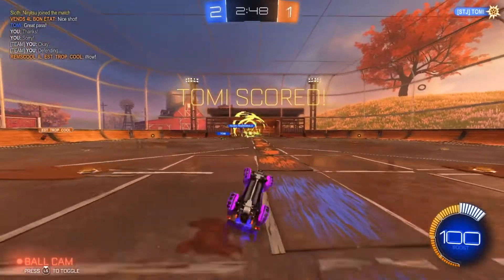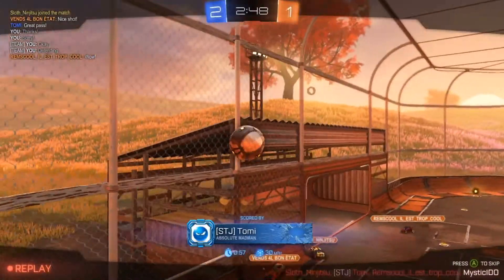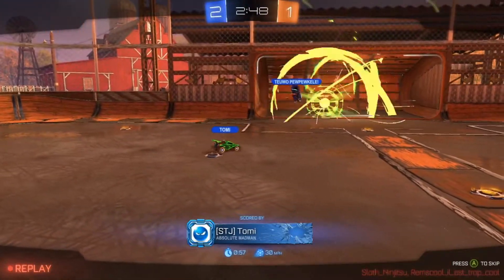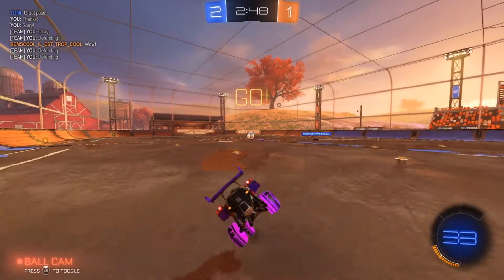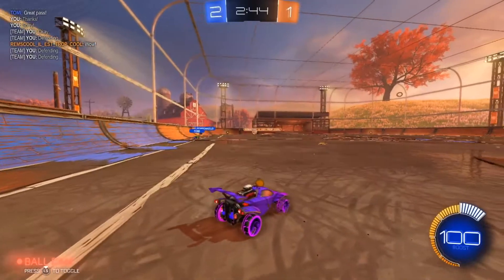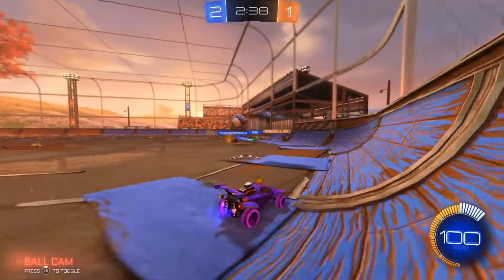Their team did score an own goal — Tommy sent it into the middle and Sloth Ninjitsu does a bicycle kick into his own net. I'm going to be very surprised if he's in Platinum but I'll take any win I can get. Let's see if we can keep this lead.